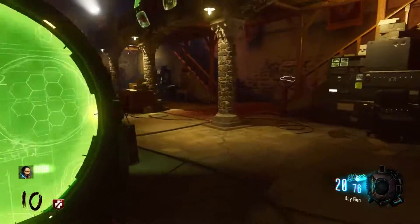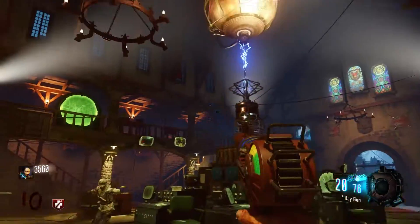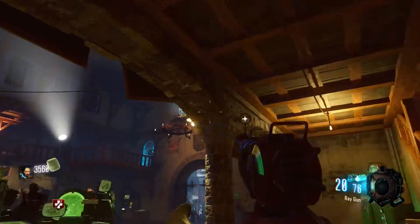We are on round 10. You can do it as early as you want, as long as the power is on. I believe the ray gun is the weapon to use — it does not have to be pack-a-punched or anything like that.